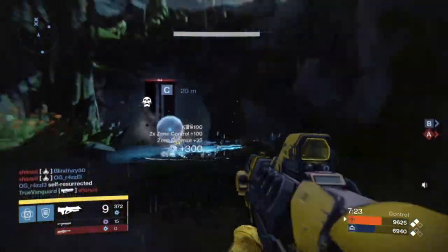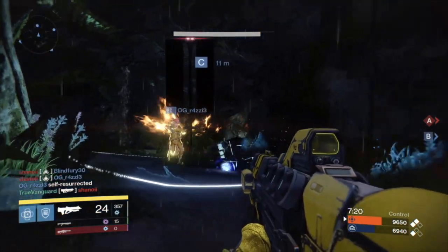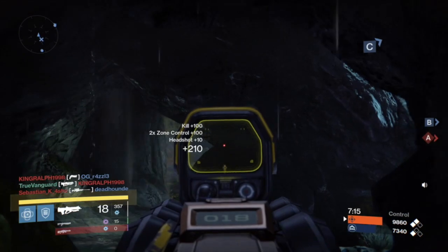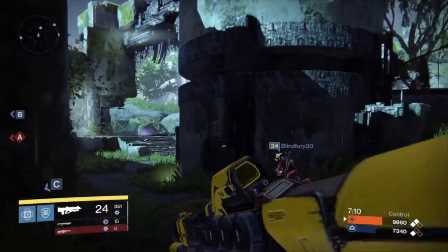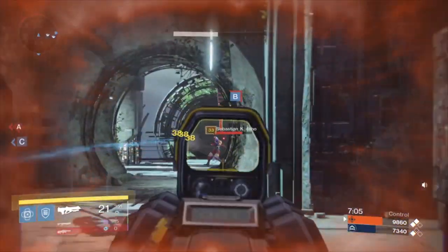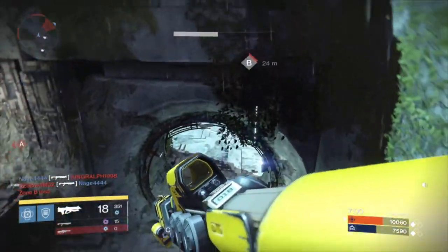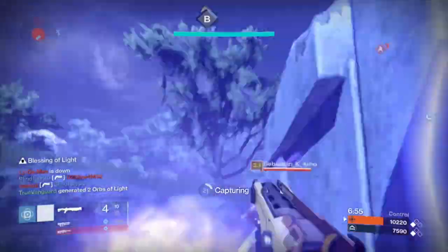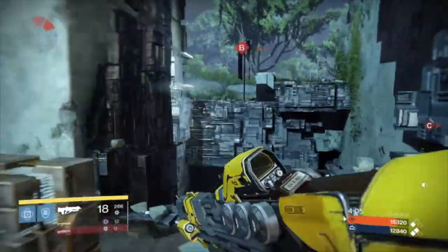Just two bursts and the enemy is down — that's why I really like this weapon. It's comparable in a lot of ways to Three Little Words, but this one has a little more control. Depending on what roll of Three Little Words you got, you may not have Head Seeker and Third Eye both on the same weapon — that was before you could reroll weapons. The only other comparable option is Spare Change, but frankly I don't like the recoil pattern on that gun. With Perfect Balance on The Messenger, it's just so easy to handle.